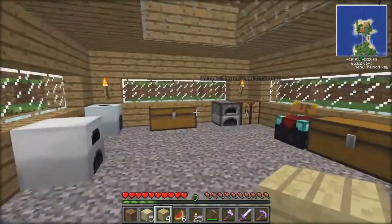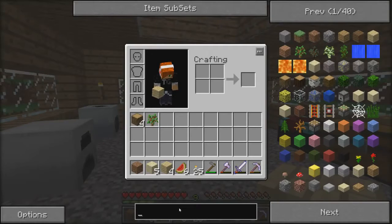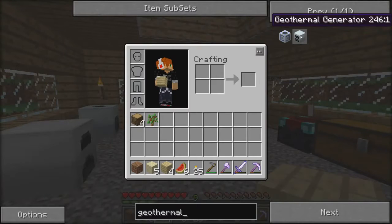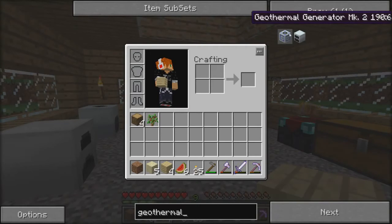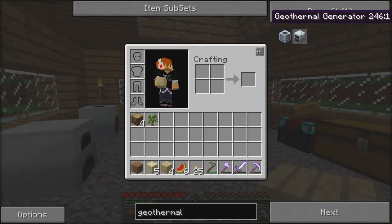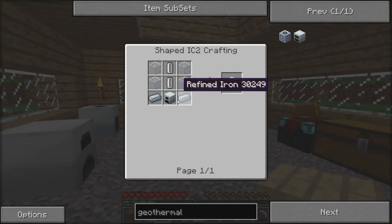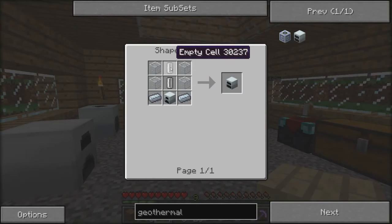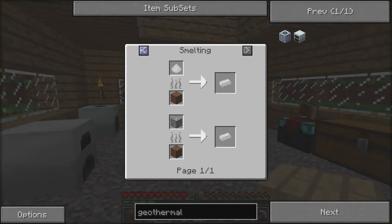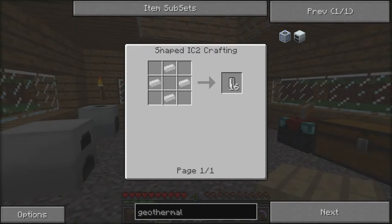Let me just do the inevitable search — geothermal. Okay, there we go: geothermal. Which one do you want, the mark two or just the mark one? I'm guessing the mark one. Since you can't find the recipe at the moment, yeah, just mark one — 10. Okay, that's not too bad. It honestly could have been a worse thing to make.